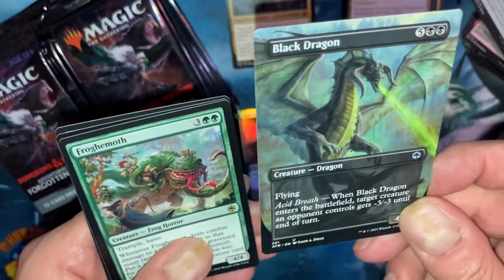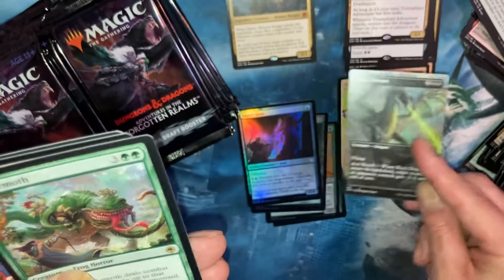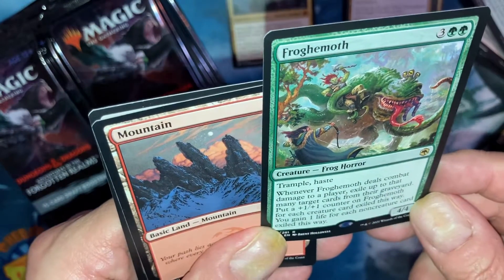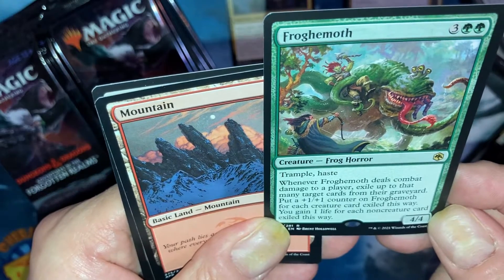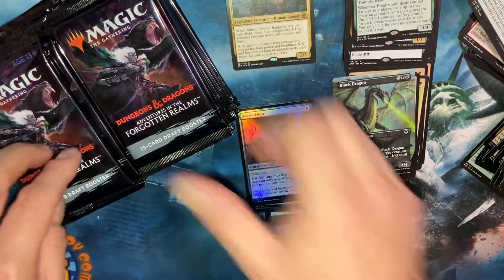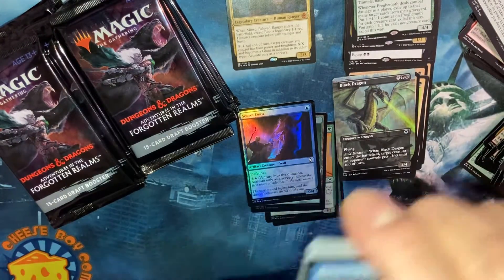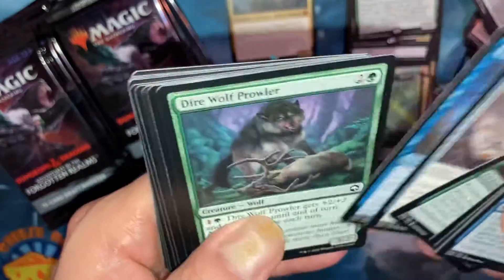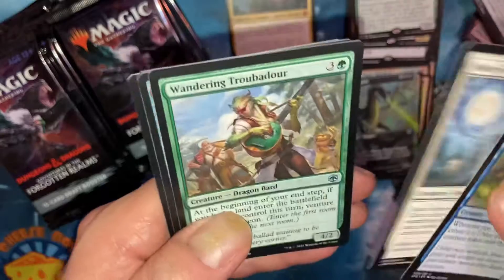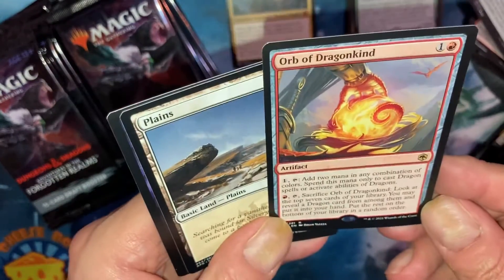Black Dragon! I'm glad they did the dragons as full art — that is what they need. Frog Horror — seems like something I would put in one of my decks. I'm glad they did the dragon's full art. Make Frog Deck! Orb of Dragon Kind.